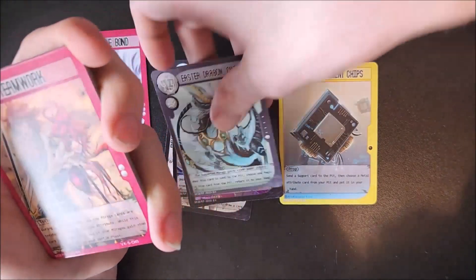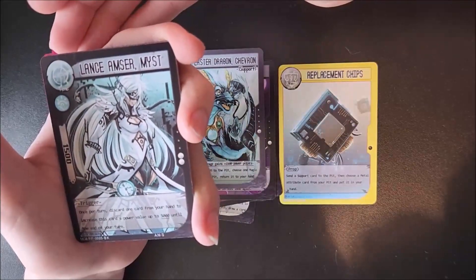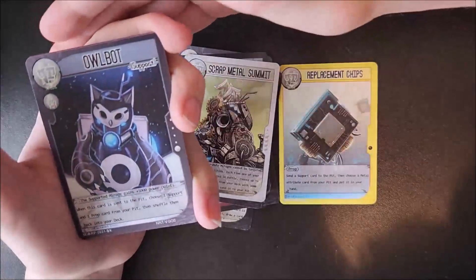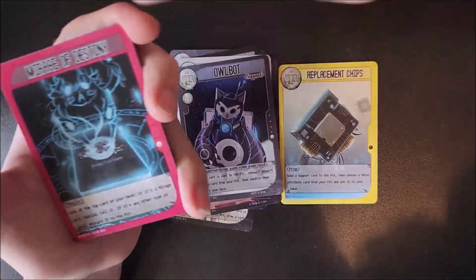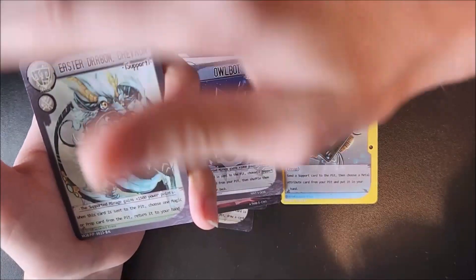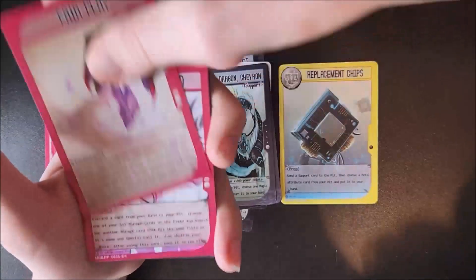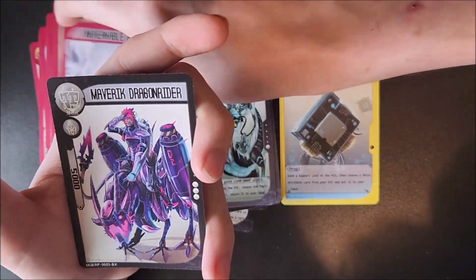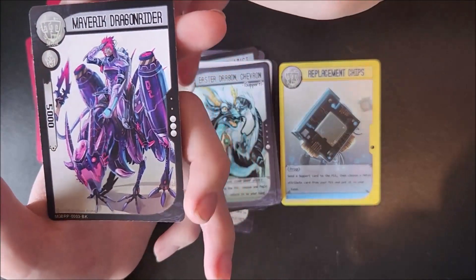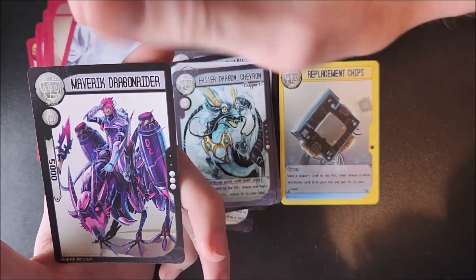Teamwork. Lance Amster Mist. Scrap Metal Summit. Owl Bot. Mirage of Destiny. Easter Dragon Chevron — so I've got two of them. We've got another Fair Play. Another Unbreakable Bond. Maverick Dragon Rider — I can't even pronounce it, my tongue is not working today. That's a really cool card.